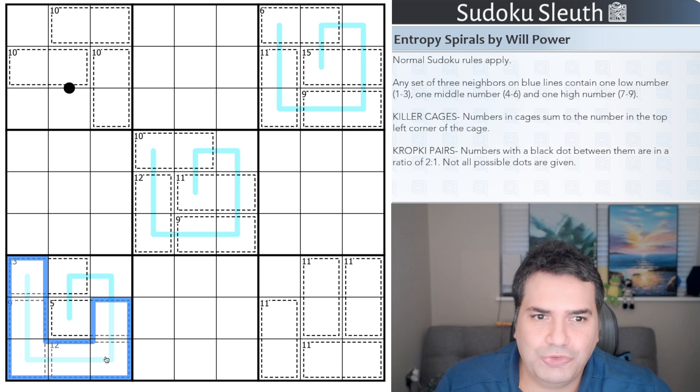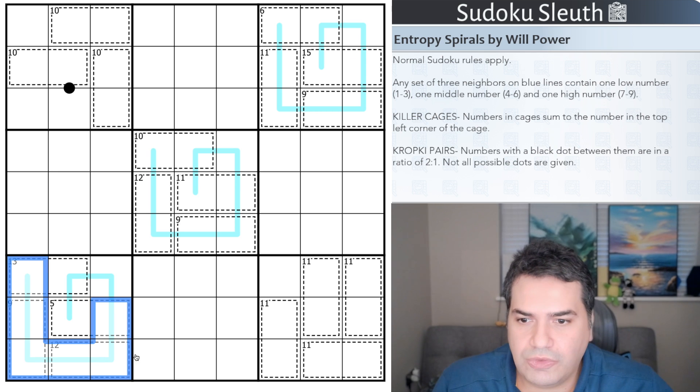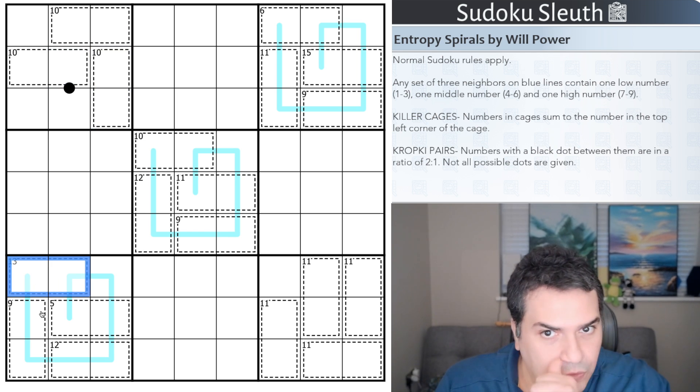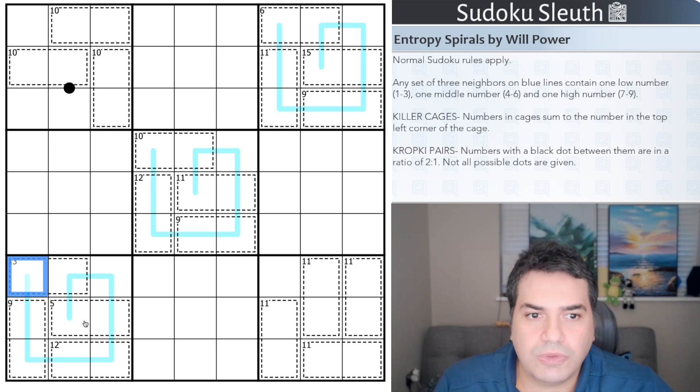Killer cages: numbers in cages sum to the number in the top left corner. Going back to the five example — if this was a two, the other cell would have to be a three to add up to five. There are lots of cages throughout the puzzle with dashed borders, and the total is shown in the top left corner — for example, these two cells add up to thirteen.